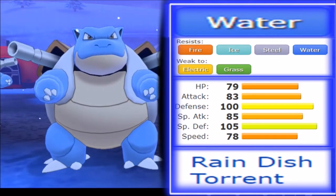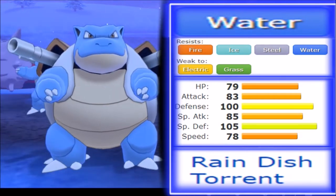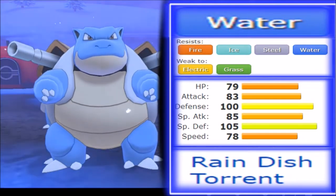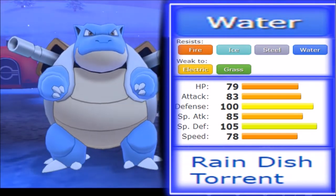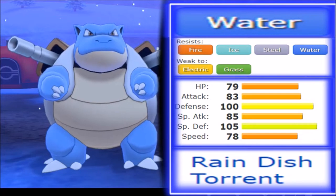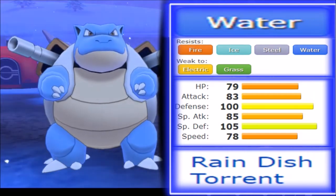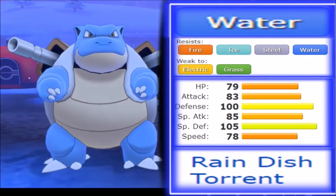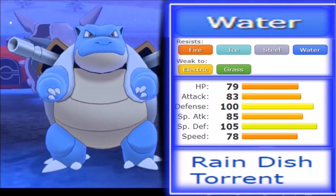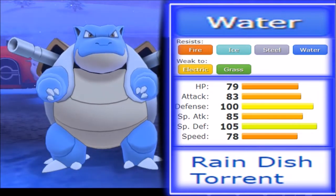Blastoise is absolutely bulky. Offensively, 83 attack and 85 special attack aren't that scary. However, due to the mega evolution it got in Generation 6, it got a really broad move pool, making it quite ferocious on the special offensive side with high damage moves it didn't have before. At 78 speed for a bulky Pokemon — much like Milotic but without recovery — it does outspeed other tankier Pokemon, pressuring those matchups naturally. It's a very balanced and interesting stat distribution, leaning on the bulkier side.